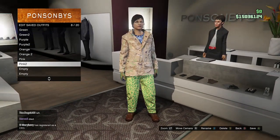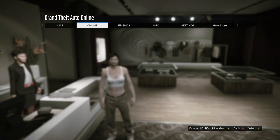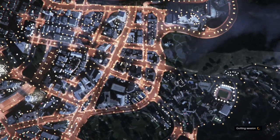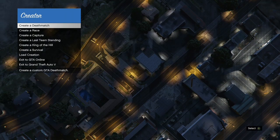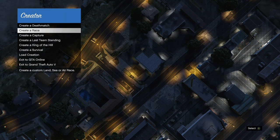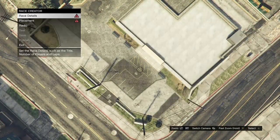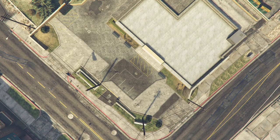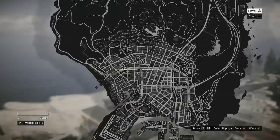Once you have all the outfits, hit B, go to standard outfits, and purchase a chica outfit. After that, back out, hit your pause button, go to online, and go inside of creator. In creator, click on race, then land race. Go to race details, fill out the title and description — they don't have to be anything specific. After that, take a photo, put maximum players on two, and set the route type to point to point. Then hit your pause button and warp over to the airport.